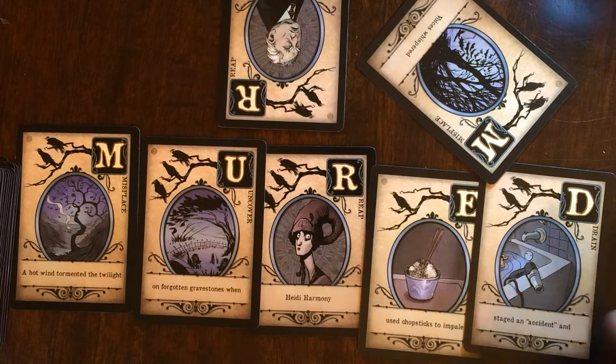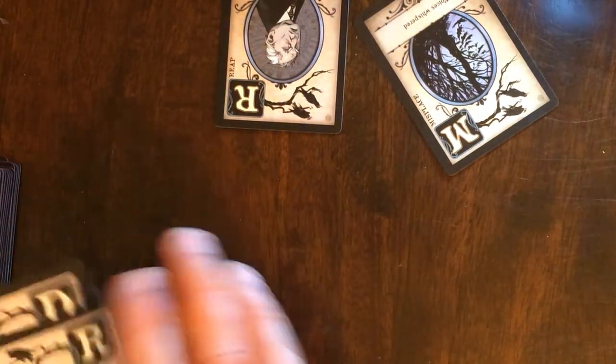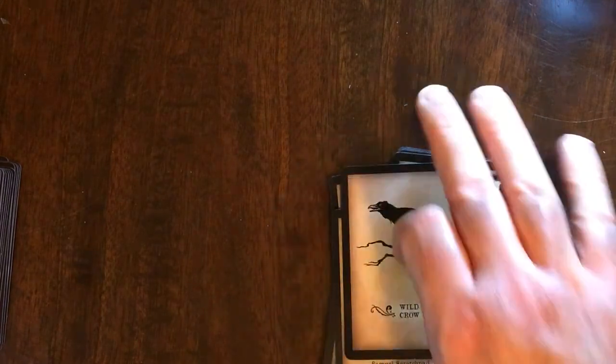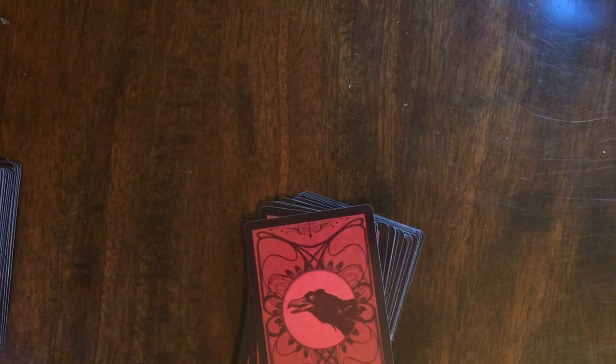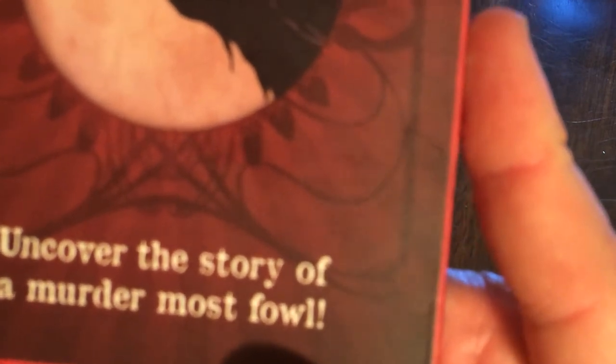Seems like a pretty cool little game. I do like the art because it fits the theme. It seems like a lot of take-that gameplay. It says 20 minutes, so probably a lot of drawing and stacking things — kind of reminds me of Skip-Bo but you're just playing protection instead. There you have Murder of Crows: Uncover the story of a murder most foul. It's made by Atlas Games and came out in 2012.